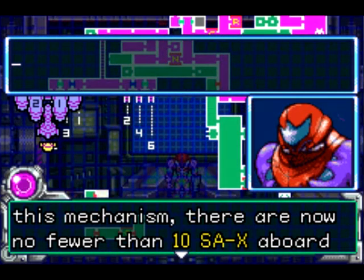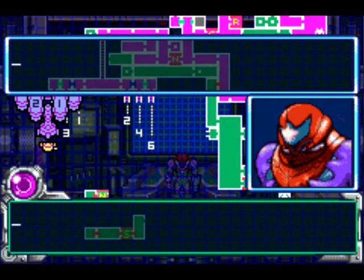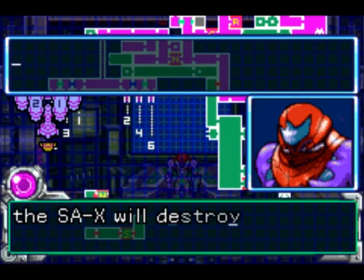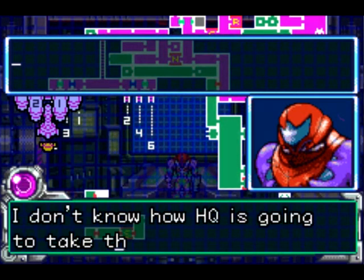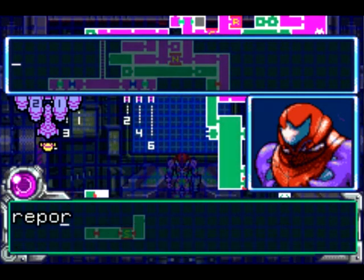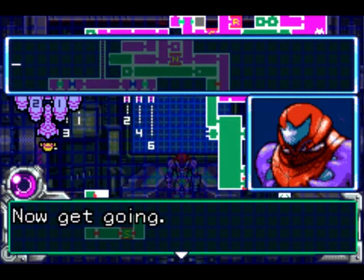Ten! At least that's not, like, an objective - destroy the 10 SAX. Samus, you must go. Get out. If you stay until the SAX arrives, it will destroy you. Stop only at a navigation room to uplink to me. Is your objective clear? Yep. Now get going.